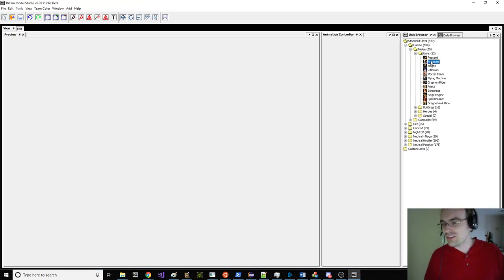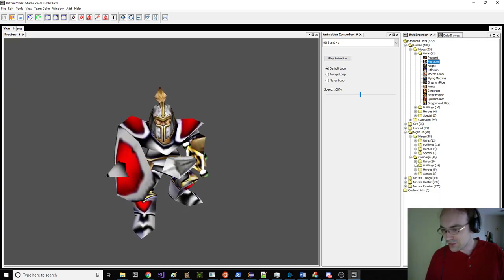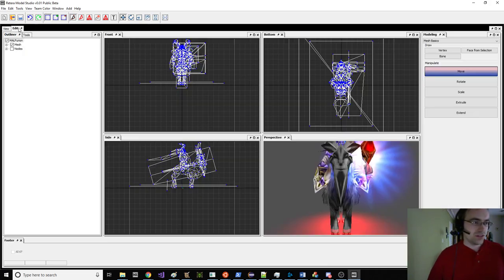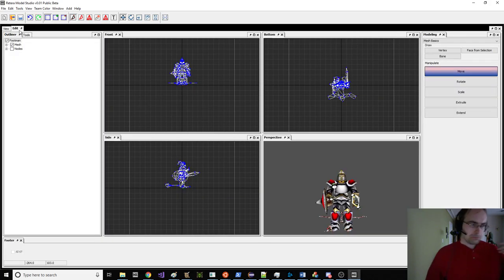I'm so used to hitting Ctrl-U for the unit, but you don't need to do that. Just double click the footman. We'll get Furion and we'll do footman on Furion stag. So let's do that. Okay, there's actually a bug with this. We need to select that — that keeps it. So now I can double click the footman and things will be okay.